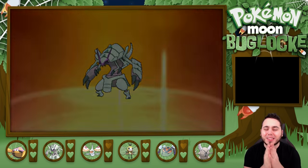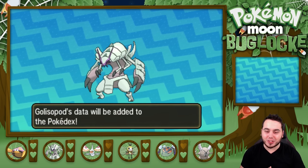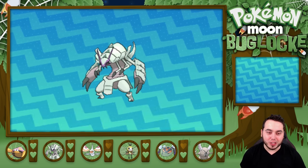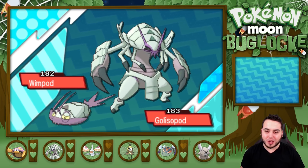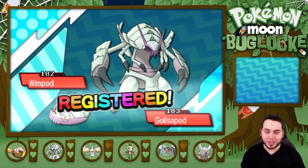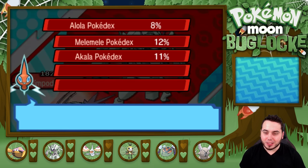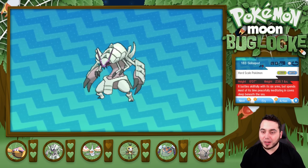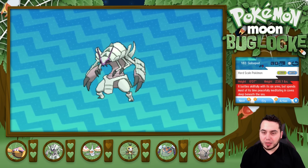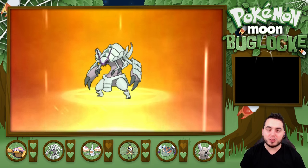Does he learn any moves? I need you to learn some moves because Struggle Bug and Sand Attack is just not cutting it for me right now. Golisopod — this thing is a beast. I'm assuming it stays Bug-type. According to the Rotom Dex, it battles skillfully with its six arms but spends most of its time peacefully meditating in caves deep beneath the sea, and it is indeed Bug-Water type, which I figured it would be.